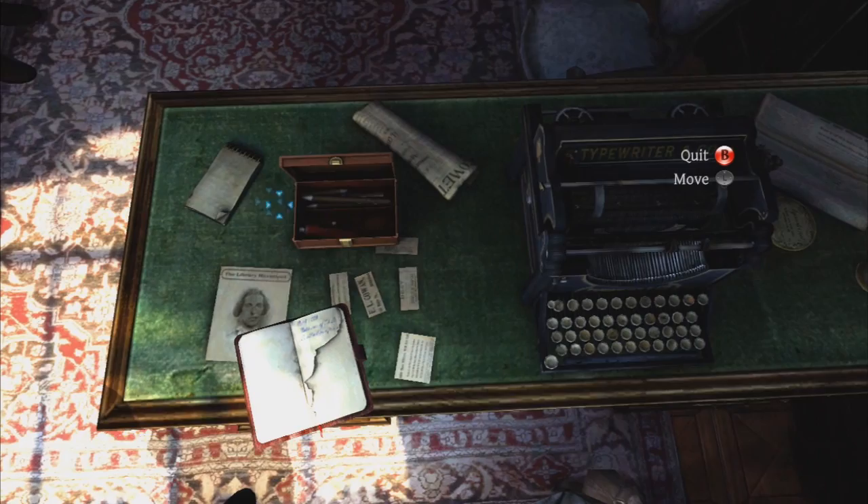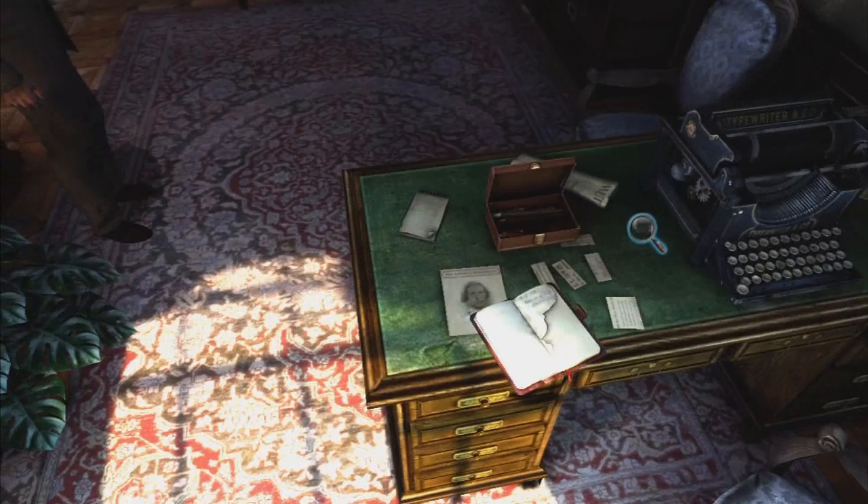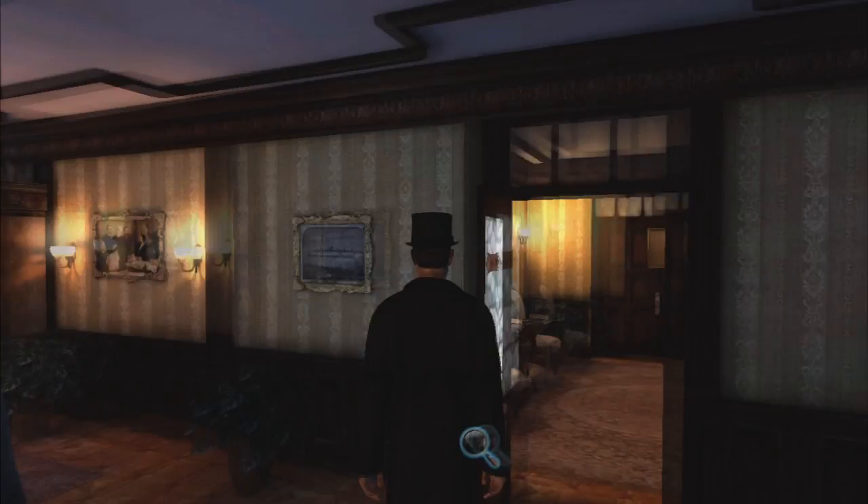Examine the torn notebook — let's go ahead and read the message. Check the notebook at the top left — more work is needed. I think we've pretty much done everything here. We can also go first person, which I've sort of neglected during this walkthrough, but I just like looking at Holmes and the graphics like this. Anyway, we've got to search Farley's office — which one is it? I think this will be Farley's office, right over here.